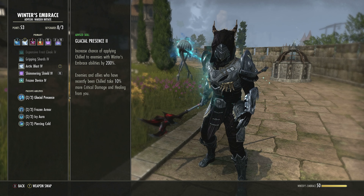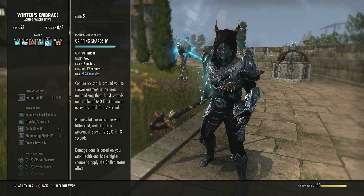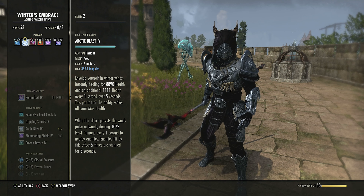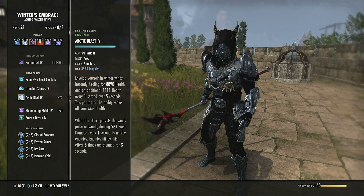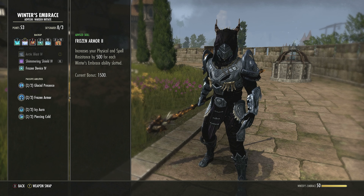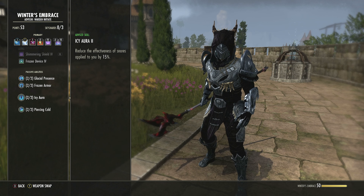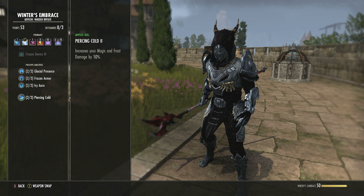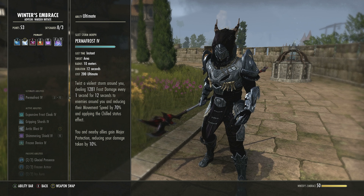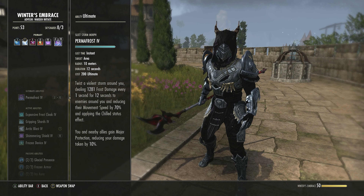Winter's Embrace passives: increases the chance of applying Chill with Winter's Embrace abilities — applies to Arctic Blast, Gripping Shards, Blockade of Frost, and Frozen Device. Using two ice staves means Major Brittle all day. Frozen Armor: every ability in this skill line on either bar gives 500 extra physical and spell resistance, and we have Winter's Embrace skills on both bars so we keep the bonus on both. Also reduces effectiveness of snares on you, and increases Magicka and Frost damage by 10%.